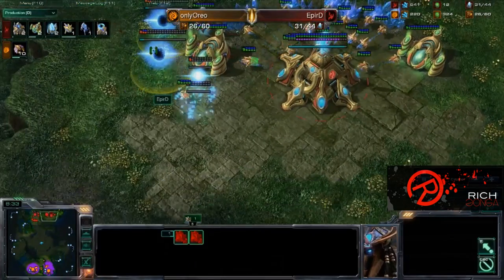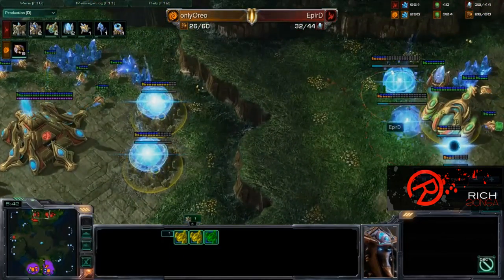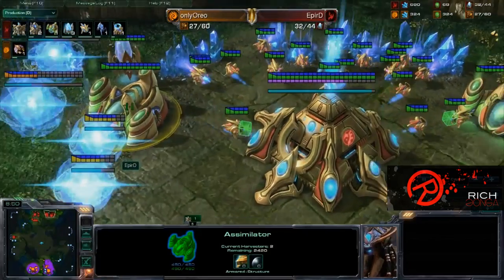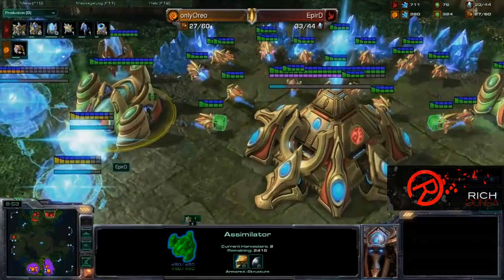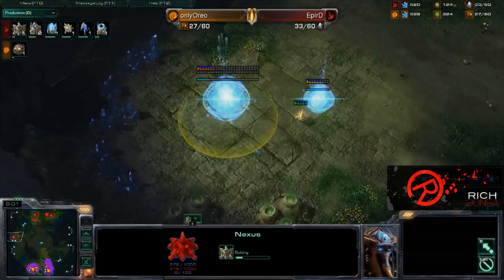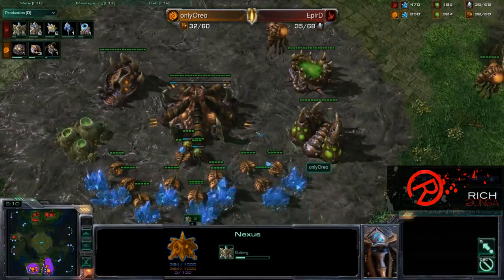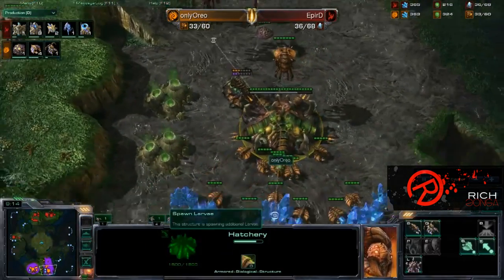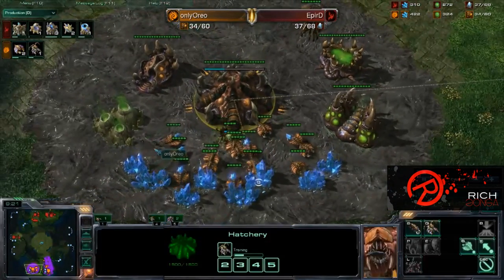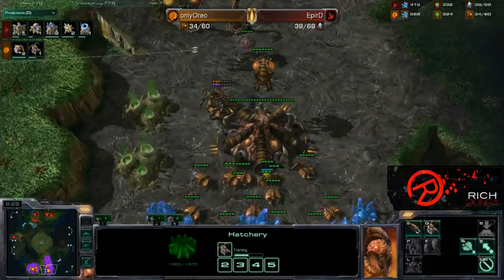We do have pR now throwing down two more gateways, two more simulators, and a couple of pylons — he's actually throwing down two more, he already has two. He only has two probes on this gas — he may want to get a third. But instead he is focusing on his phantom out here, taking his third base all the way out to no man's land. We do have one zergling going to command the xel'naga tower. We do have another queen on her way so she can start injecting — this Hatchery feels left out, hasn't been injected in a while. OnlyOreo is trying to come back from all those drones he has lost.